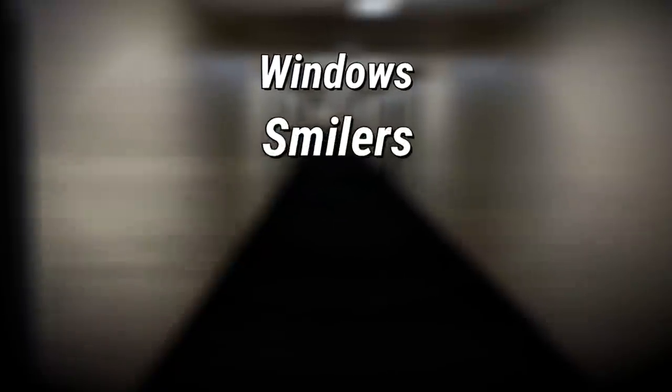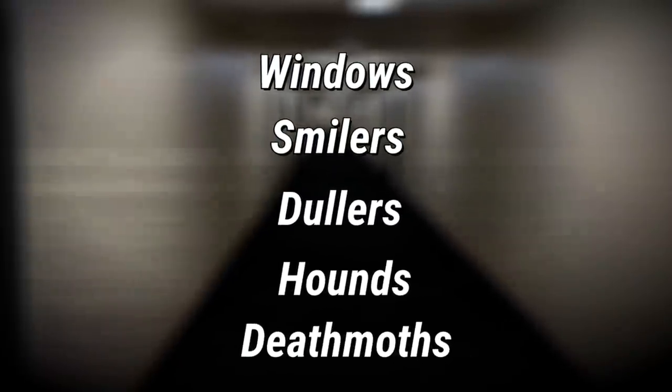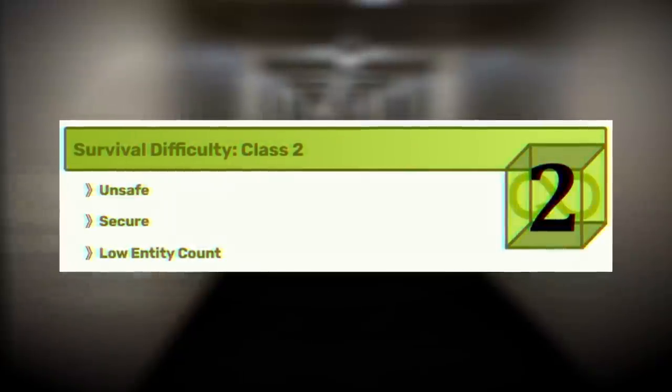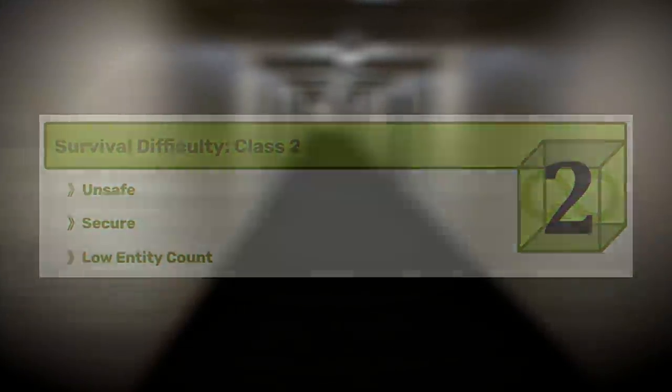Speaking of entities, the only confirmed ones in the main parts are windows, smilers, dolers, hounds, and sometimes there's a death moth or two. Obviously there aren't many of these entities since the level is only classified as Class 2, but maybe that's a good thing. Maybe. But if you encounter any of these, just run away and they'll probably stop following you. Probably.